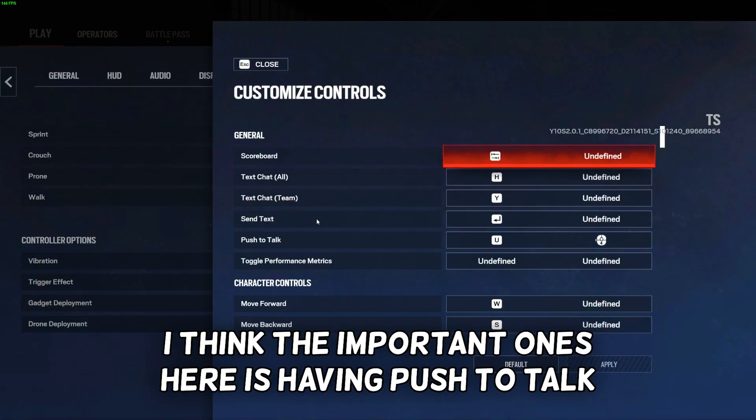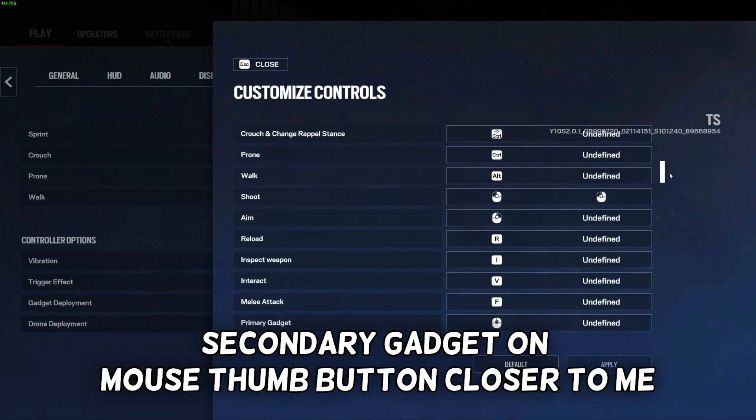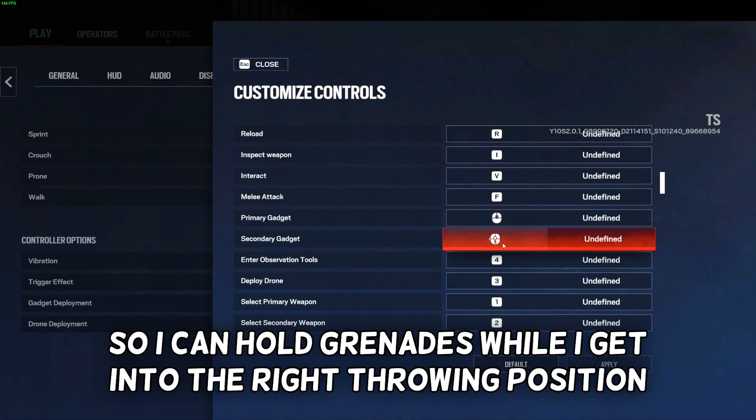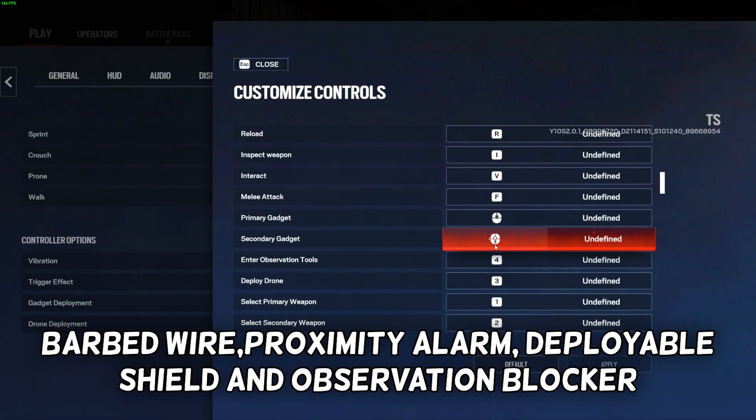In Customize Controls, the important ones are having push to talk on the mouse thumb button further from me, and secondary gadget on the mouse thumb button closer to me so I can hold grenades while getting into the right throwing position. This button also covers C4, hard breach charge, wall cams, barbed wire, proximity alarm, deployable shield, and observation blocker.